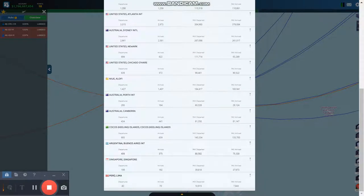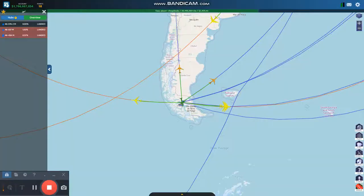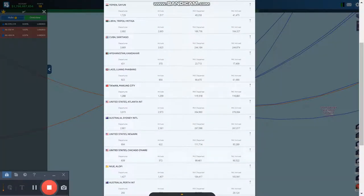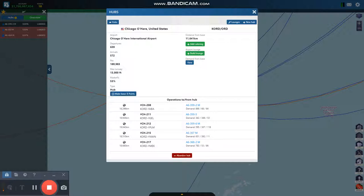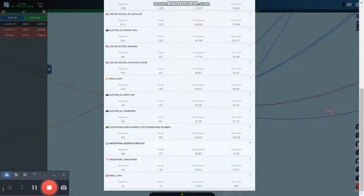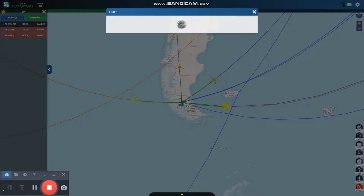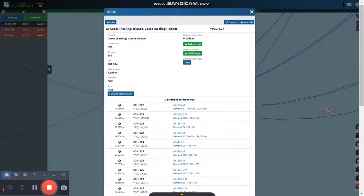I'm going to look at one of my new hubs. Lima is kind of packed. Singapore — I don't know if it's good, but it looks like it's also kind of packed. Chicago — I happen to know it doesn't have any good routes. However, there's a trick: you don't fly from Chicago to the distant city, you fly from the distant city to Chicago. I know it's a problem hub, so we're not going to do Chicago. Buenos Aires is packed — these are all going to China. Cocos is probably packed — yeah, it's packed.